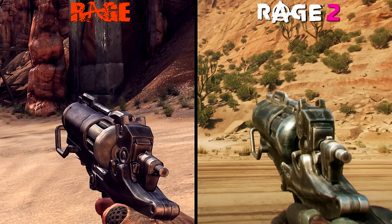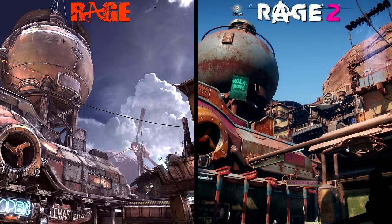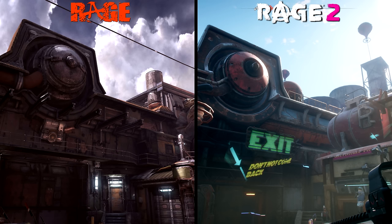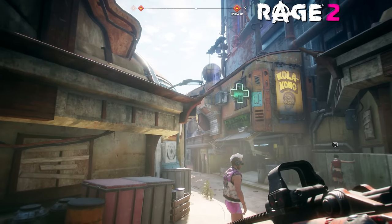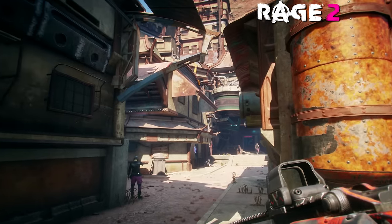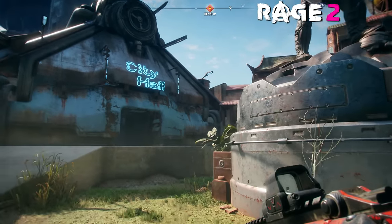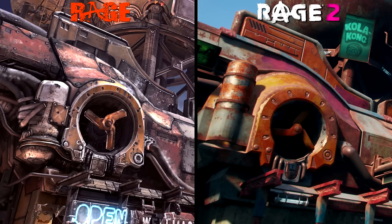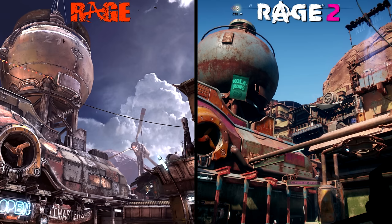Next, let's take a look at how the environment has changed. For the most part, Wellspring appears roughly the same in both games, with its makeshift scrapyard structures creating a complex network of alleys and streets, along with wastelander vendors and pedestrians going about their business. Rage 2's Wellspring is much larger though, with longer streets, more alleys, and a new courtyard area honoring the protagonists of the original game. Then there are the less obvious changes — mainly the level of detail throughout the city.